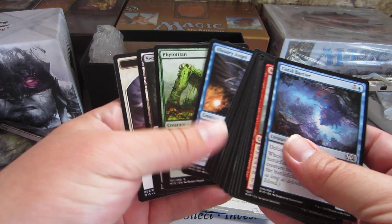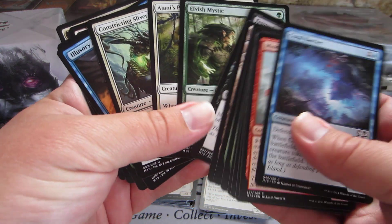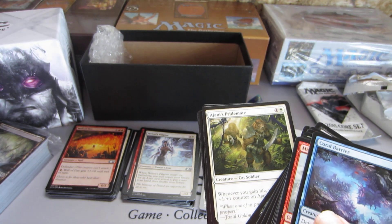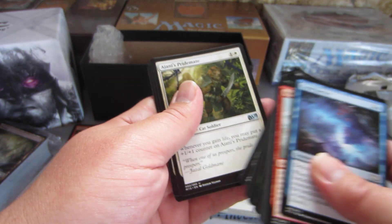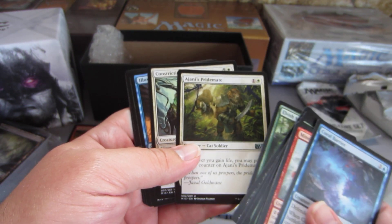Another really cool thing they do is price matching. So if you find a card somewhere else and it's cheaper, you can do all the research, figure out which cards you want, go to all the websites, then give them a list with the links and they will reduce their prices. You can always shop at one stop, which is pretty cool.